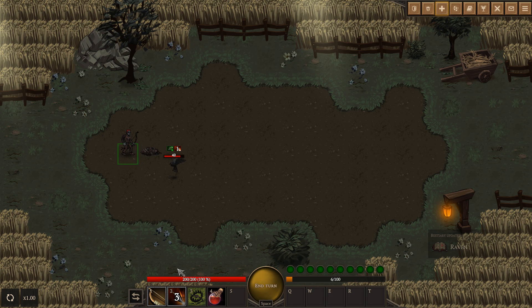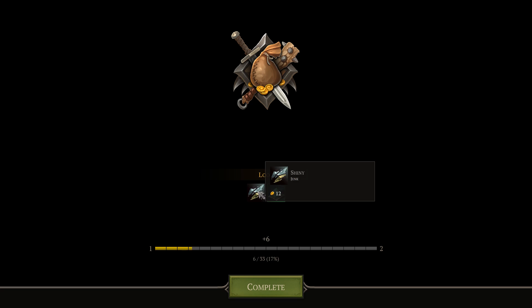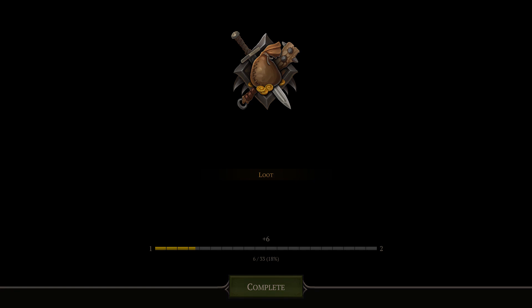We have learned what a raven is. You know, we've traveled the world, saw a lot of dark things, never heard of a raven in our entire lives. Okay, let's move on. So that's the basic tutorial, basically, is what's going on. We found ourselves some shiny junk and some magic dust for ingredients.